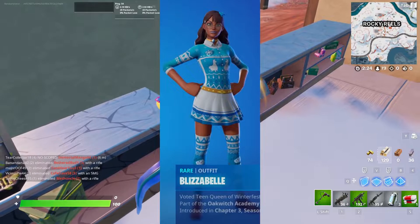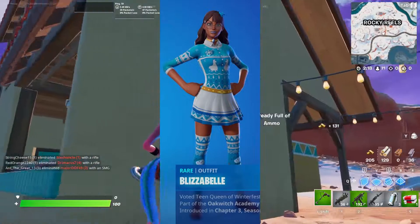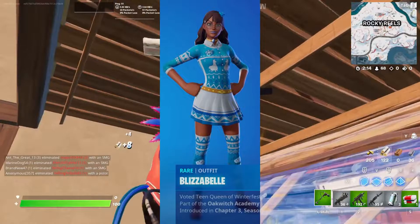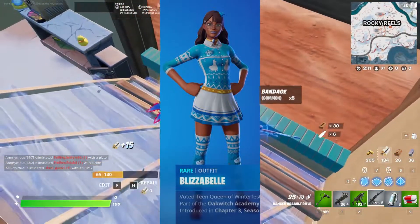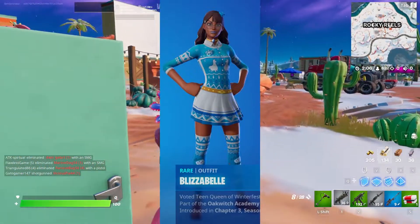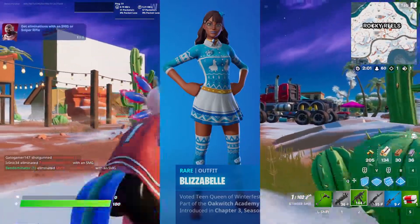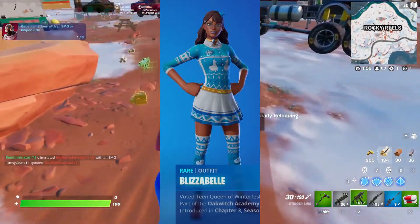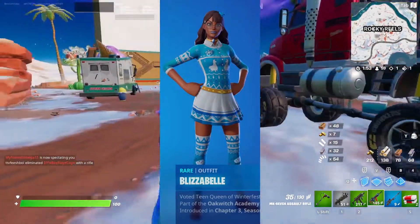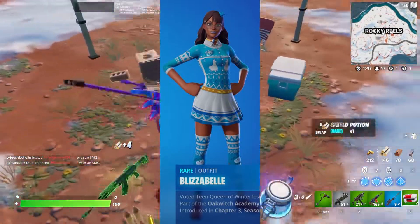Next up, we have the Blizzabelle skin, which is a reskin of the Isabelle skin, and I think it looks really cool. I think the main missed opportunity with the Isabelle skins is that they don't include the built-in emote with the second edit style. I know the first edit style is more popular, but that second style on the original Isabelle skin just looks so clean. It's unfortunate that whenever they reskin this character, they don't give her that extra edit style with the built-in emote. But overall, I really don't have a problem with them reskinning this character — I'd like to see more original skins, but when you have a skin that looks this good, you can't really complain too much.